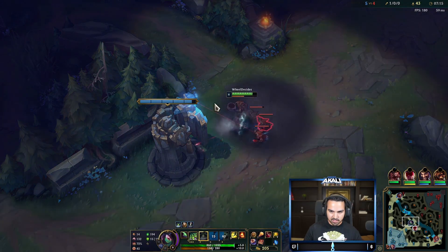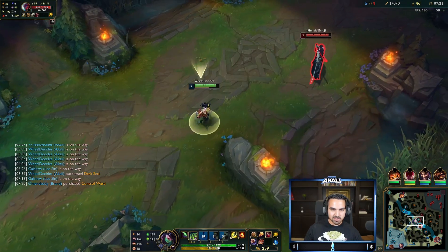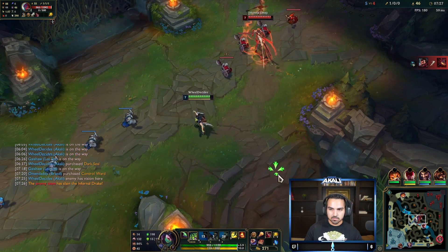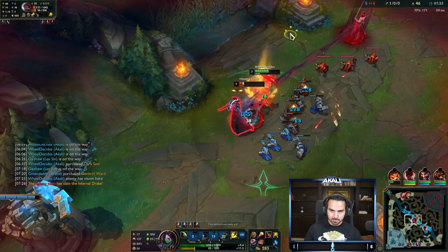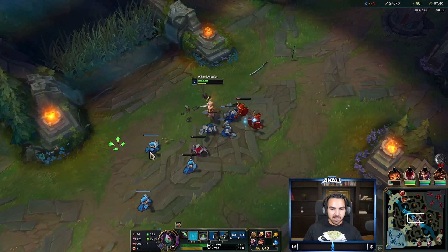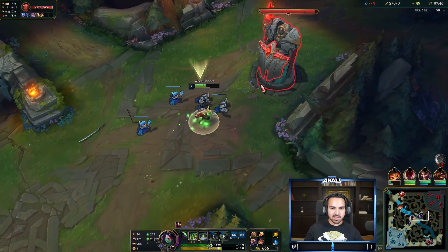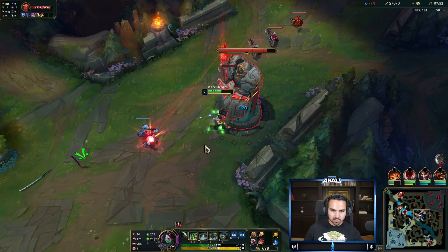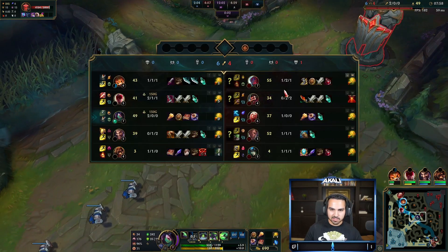Obviously he's going to get a little CS lead when we roam, but all things considered we're doing well. It's probably warded — infernal is not good. He is overextending. I think because he had his ult he thought he could do that, but he didn't use it fast enough. By the time he was low health and I flashed, I think he realized he was going to die no matter what — good on him for not wasting his ult.